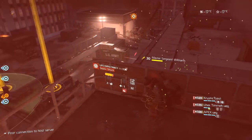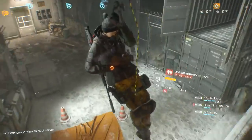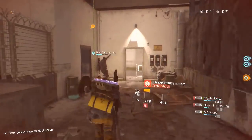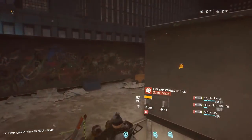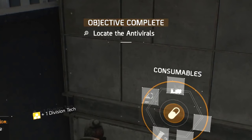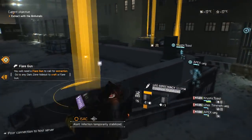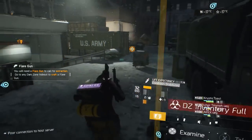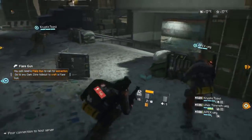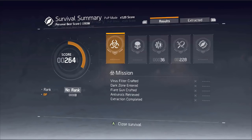The next thing is antivirals retrieved. This is an optional objective, however it is required for going for a high score. Sometimes you can get the antivirals and extract instantly, but if you're going for score you want to keep killing. Antivirals can spawn anywhere from DZ1 all the way up to DZ6, normally at landmarks. When you get your antivirals you automatically get a free division tech, and teammates within close proximity can also pick it up.